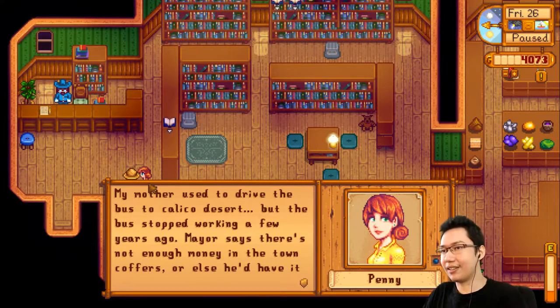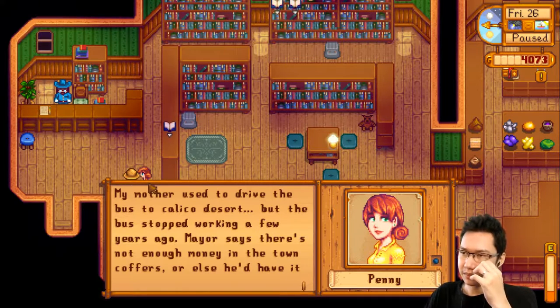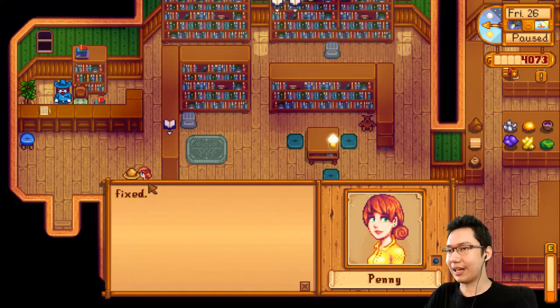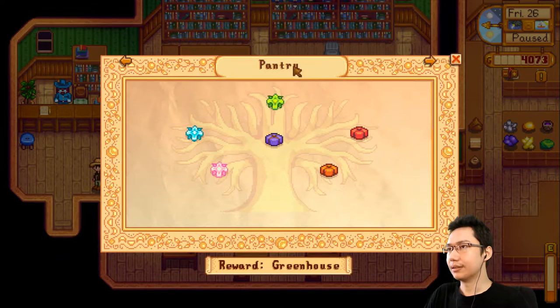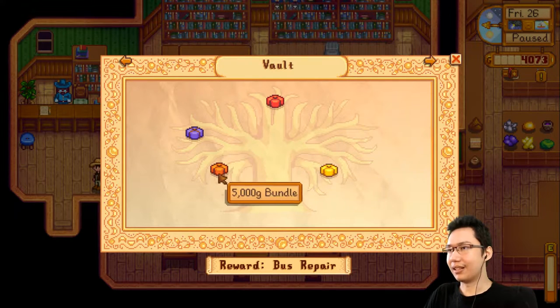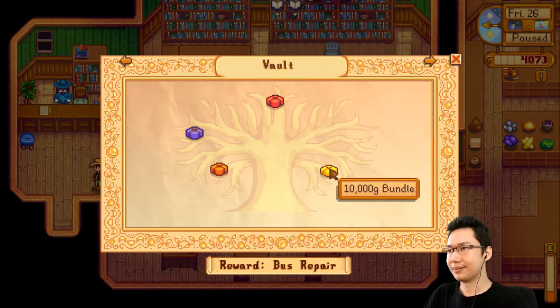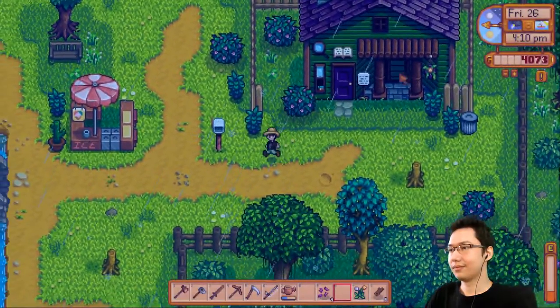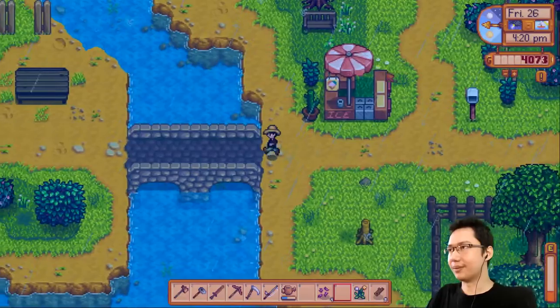Pam's mother used to drive the bus to Calico Desert, but the bus stopped working a few years ago. The mayor says there's not enough money in the town coffers to fix it. The bus is reactivated with the vault — just giving money. I do not have that kind of money. Let's head back to the farm — things are going along really nicely.